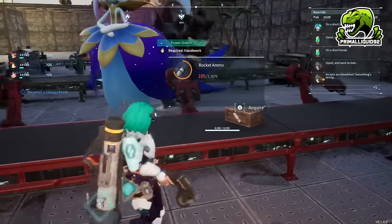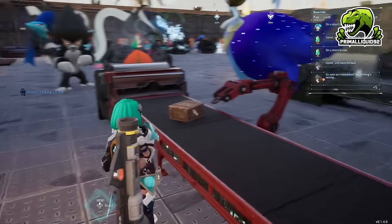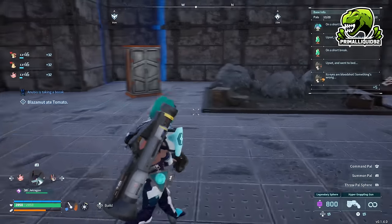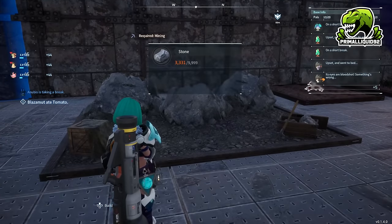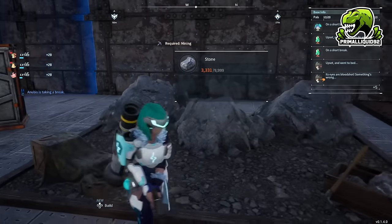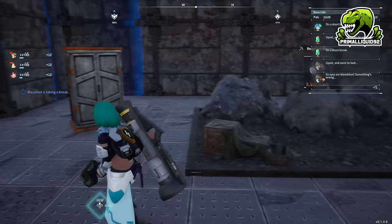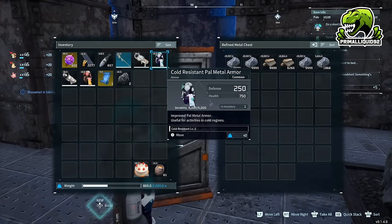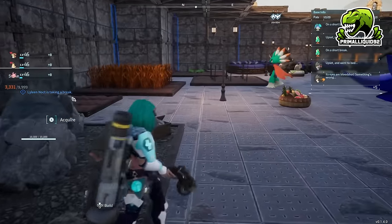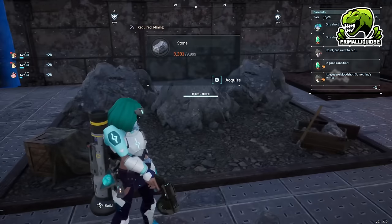Last but not least, we have the weapon production line, which I permanently set to making rocket ammo — both because I enjoy using the rocket launcher and because it helps with base defense. Over here we have the stone pit and the logging tree area. I will only ever have one in the base at a time, swapping them in and out as needed so pals don't focus on them when unnecessary. Right next to them I also have a treasure chest, so when pals move materials from that section to the chest they don't have to go far — much more efficient.